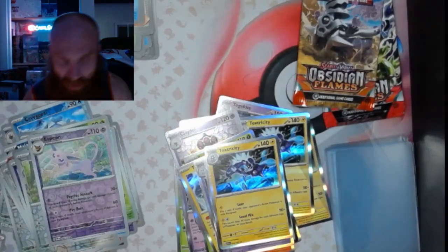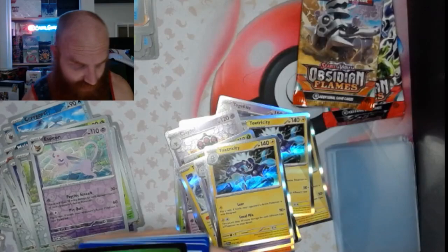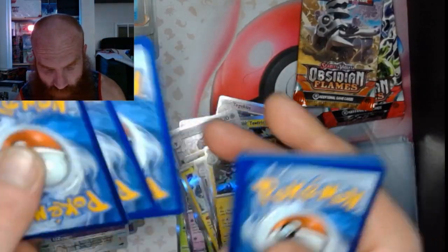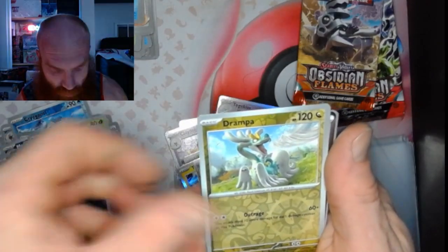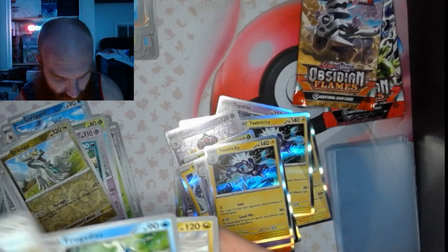We are on the downhill slope here with our Combined Powers packs. Pack 34: got that Paldean Wooper, that Drampa, and Geeta — Geet Geet Geeta!